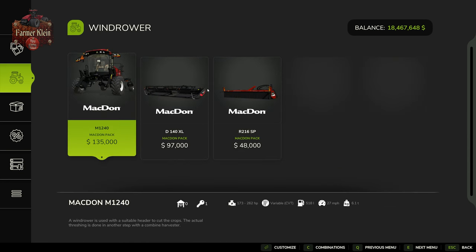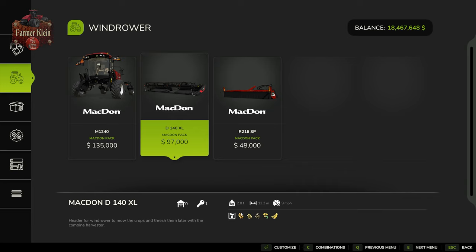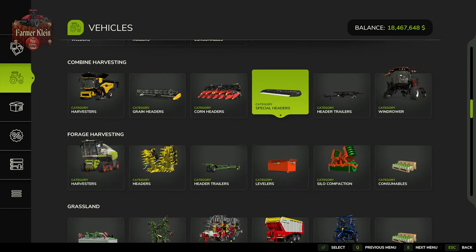Then we have our Macdon, which is part of the Macdon pack — if you don't own this pack you won't see it listed in your shop. We're going to need the Macdon swather and the Macdon swathing header, which works for wheat, barley, oat, canola, and soybeans. This is going to be the last video where we're going to be able to run the swather and compare yield, as no other crop works with this or the Macdon swather. We'll also need the Macdon pack pickup header, found under specialty headers, which picks up swathed wheat, barley, oat, canola, and soybeans.